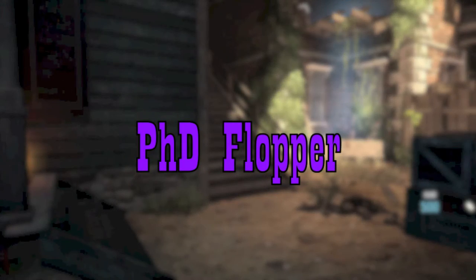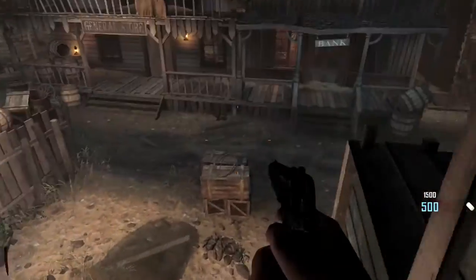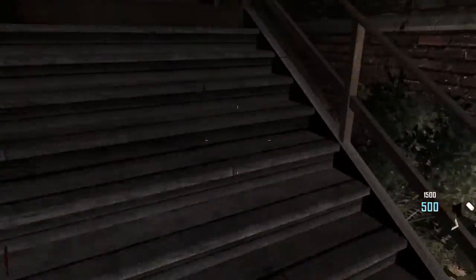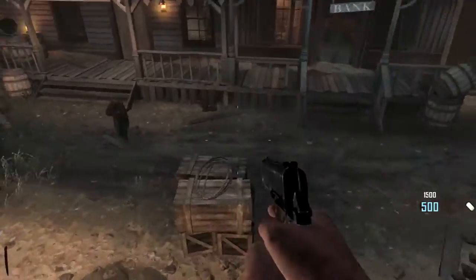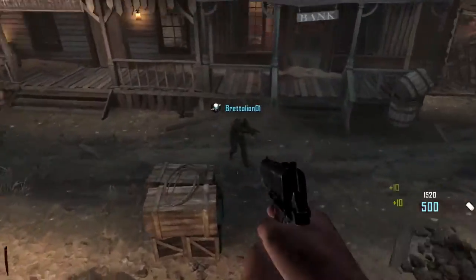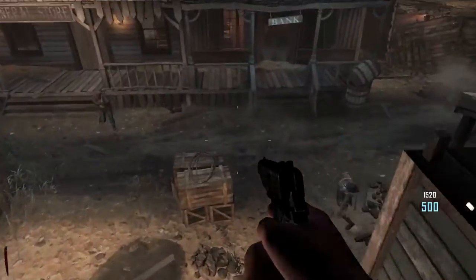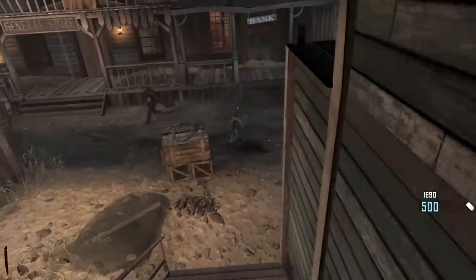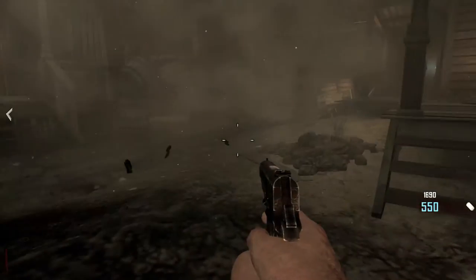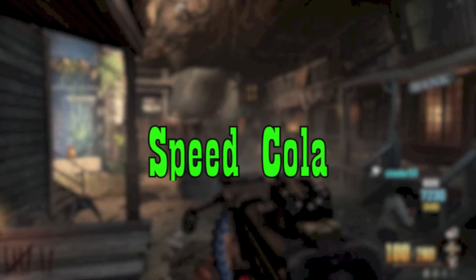The first one is PhD Flopper and this one is the unofficial one. What you have to do for this is get four fall damage hits — whatever you want to call it. As you can see that's what I'm doing right now, I'm actually in round one here, and you flop on the fifth one and you have the power of PhD Flopper. So there you go.